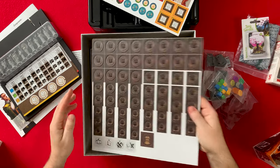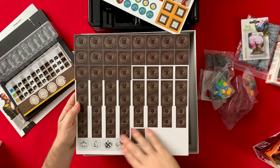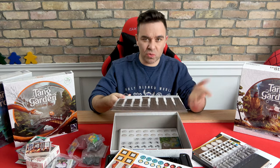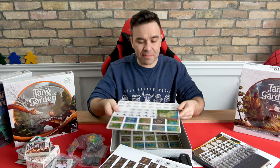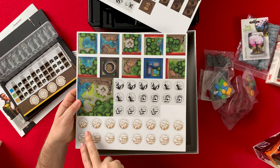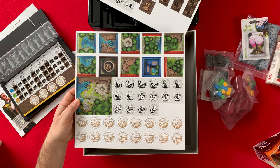Oh, here's your coins — and there's a heavy bag here. I'm guessing I upgraded to metal coins. So these are your coins, that's your first player token, and these are your lanterns that give you special abilities. You can use them once per game, but you can spend landmarks to get them back. And these — I think they're landmarks — but you pick these up off the board. There are large landmarks and small landmarks.